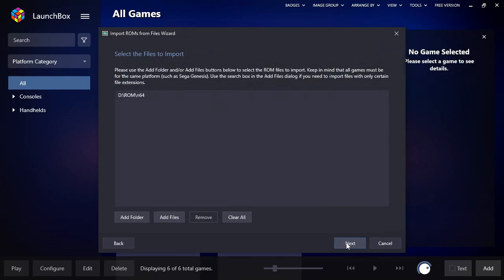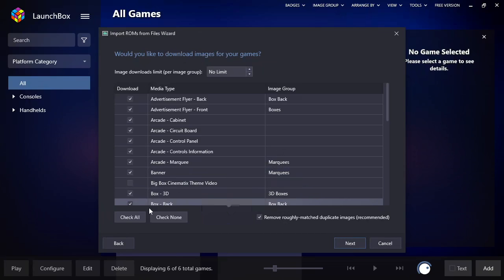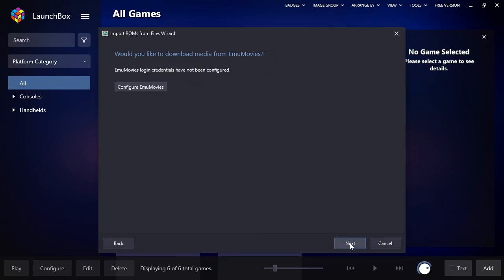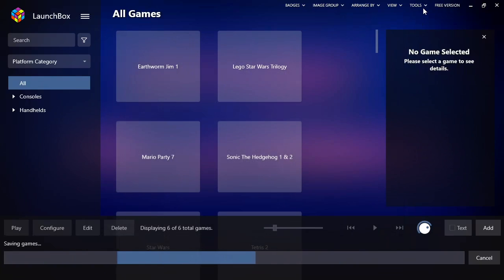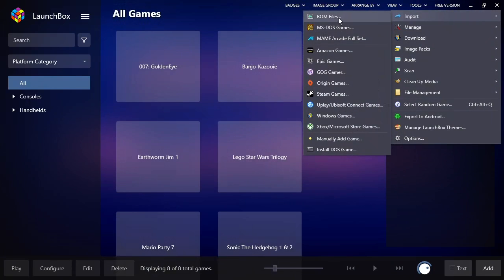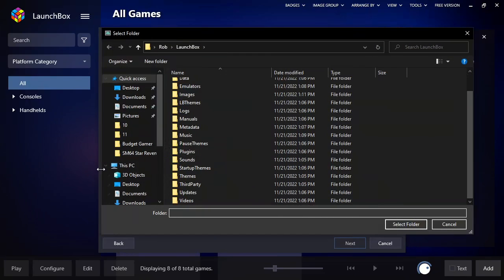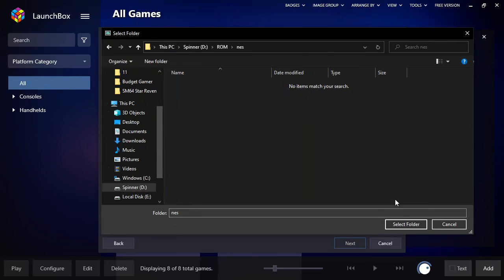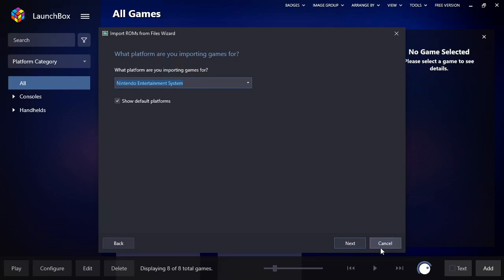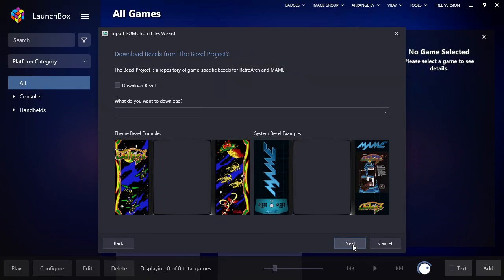Now we've got our N64. You can see how simple and quick this process is because the wizard really does help you along the way. If you let it start scraping metadata, you'd have to wait until that was done before importing the next set. That's why I like to do the metadata all at the end once you've already got all your ROMs imported. Now we're on Nintendo Entertainment System — it found it automatically, so we check none and we're about done.